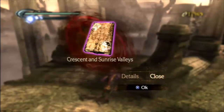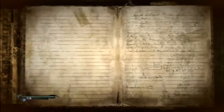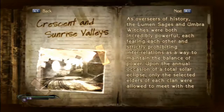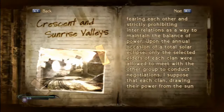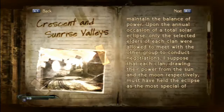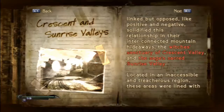Details man. Crescent and Sunrise Valley — they are important. Let's give it a read. Open Antonio's Notebook. As overseers of history, the Lumen Sages and Umbra Witches were both incredibly powerful, each fearing each other and strictly prohibiting interrelations as a way to maintain the balance of power. Upon the annual occasion of a total solar eclipse, only selected elders of each clan were allowed to meet the other group to conduct negotiations.